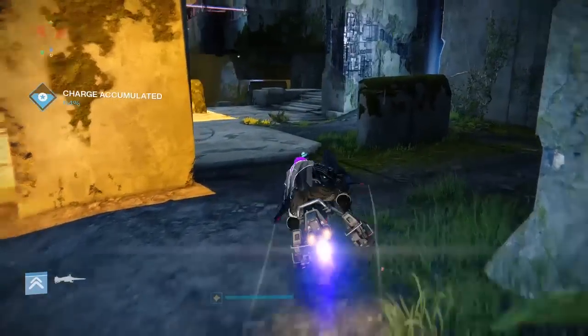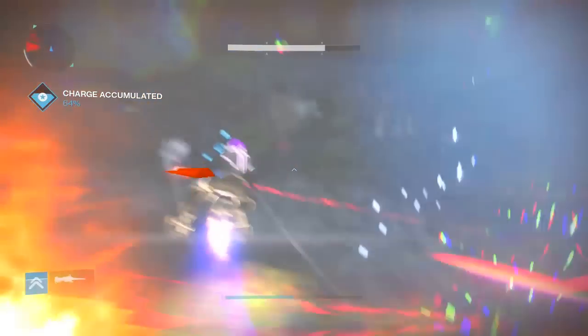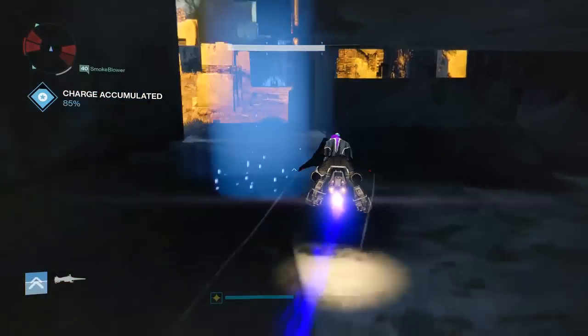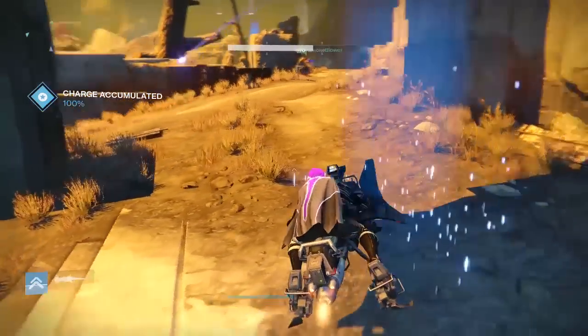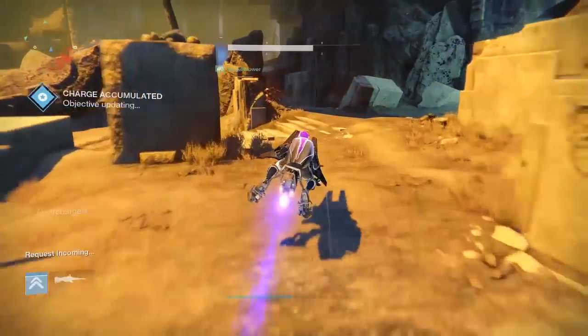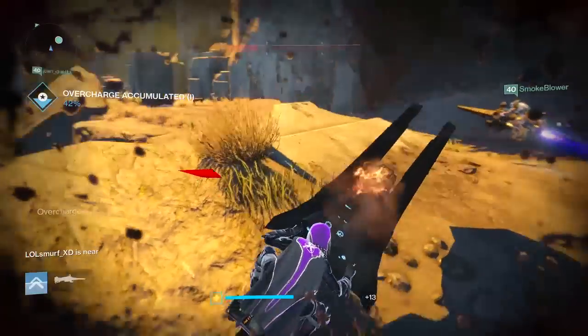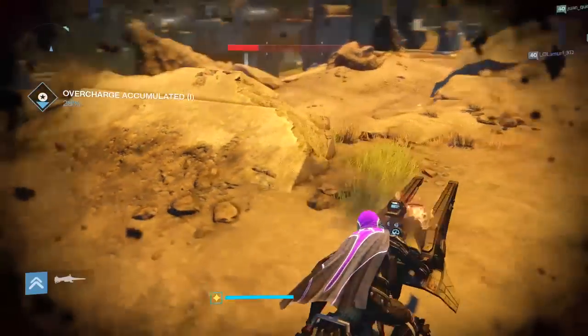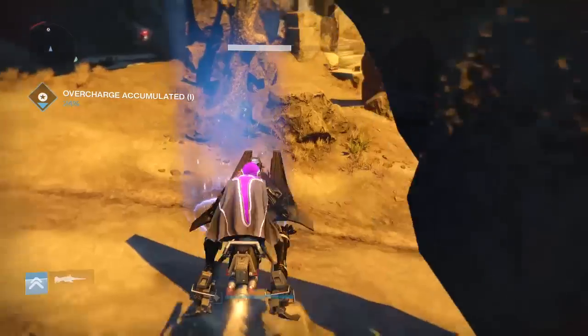What you want to do is start up the energy burst mission and then just jump on your sparrow and drive around the whole place. The one main thing you want to remember and keep an eye on is the percentage on the left hand side. You want to make sure that never goes to zero, even if you're on the first wave of the mission.